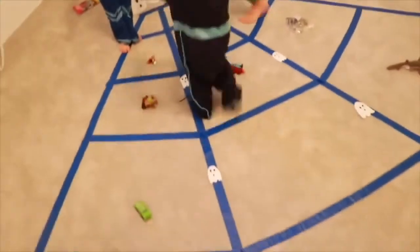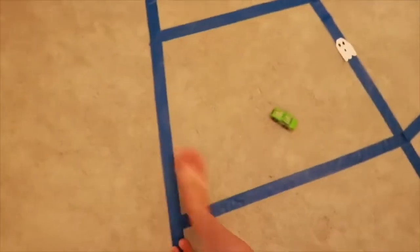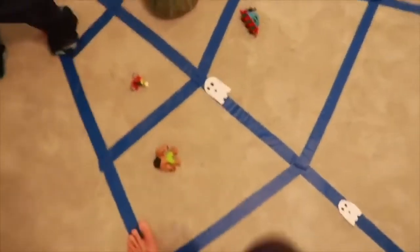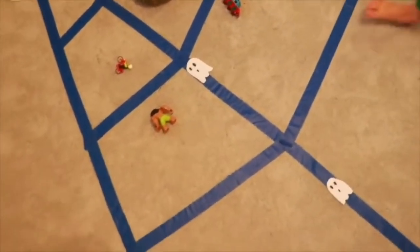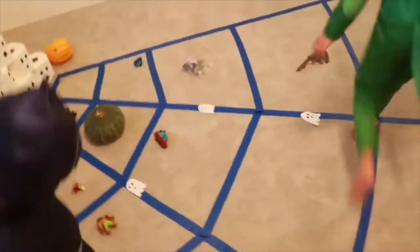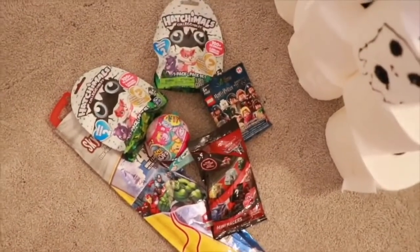So we have a really cool spooky spiderweb and the spiderweb has some ghosts. It's going to be a cool game. You need to walk across the spiderweb stepping only on the blue, and if you fall off the spiderweb you're out. And at the same time you can't step on a ghost, and you have to pick up the toys that are in the middle of the web. And if you can get five toys here in the web, then you get a surprise back over here behind the ghosts. Ta-da! Awesome surprises.